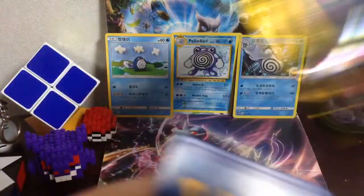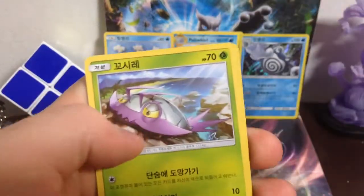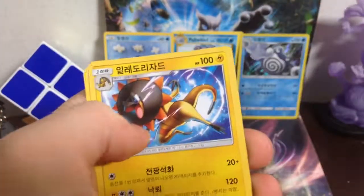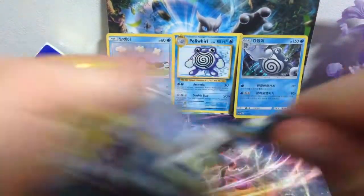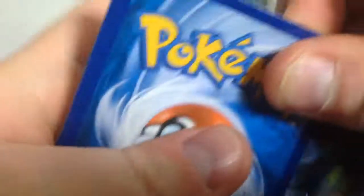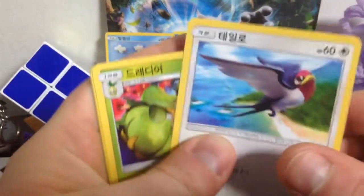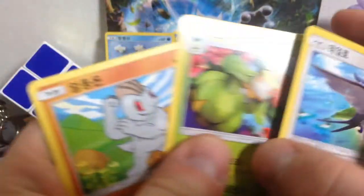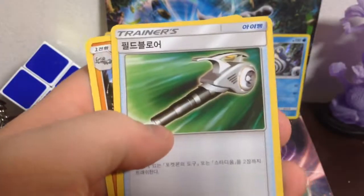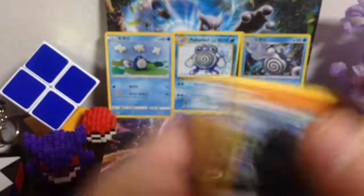That was a horrible opening. Let's see what I get. Vanillish, Wimpod, Vanillite, Heliolisk, and Slowbro. Just a reminder guys, I do not know all the names, but I kind of know the names. So if I say it wrong or if it's the wrong evolution, I do apologize. I know that's Machop — or Machoke. Machoke, Machop, Machamp. A Field Blower and a Wishcash.